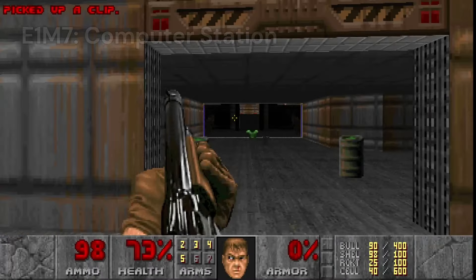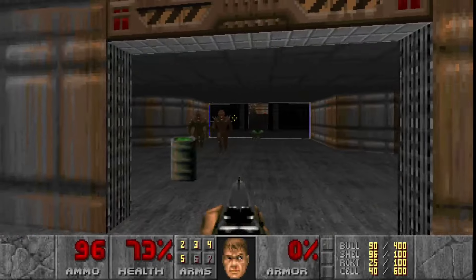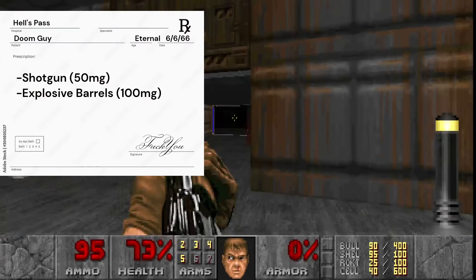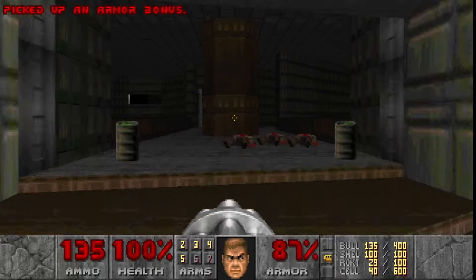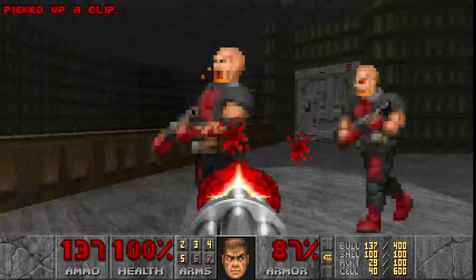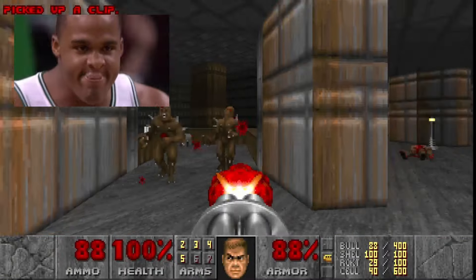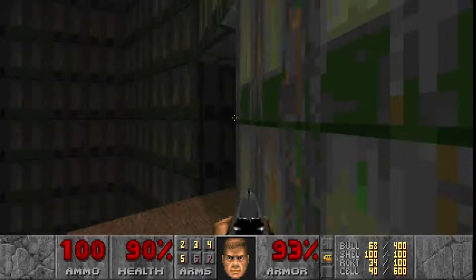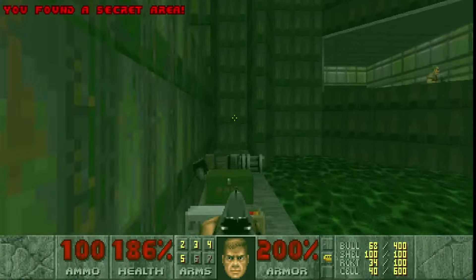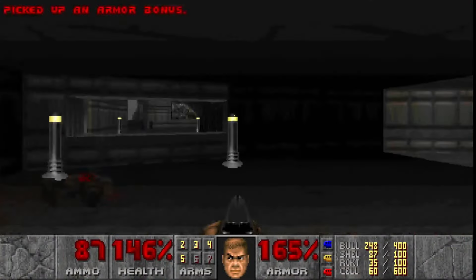Computer Station is the penultimate level of this first episode, and it doesn't pull any punches. Right away we're greeted with a Spectre and several imps. This level is the biggest yet, with large areas locked off by key doors. Fortunately, I can use the corpses of my fallen enemies to see where I've already been. While exploring, I find a couple secrets, including a map of the area and a hidden pack of ammo. After running around for a while, I find a switch which opens a wall leading to the exit.